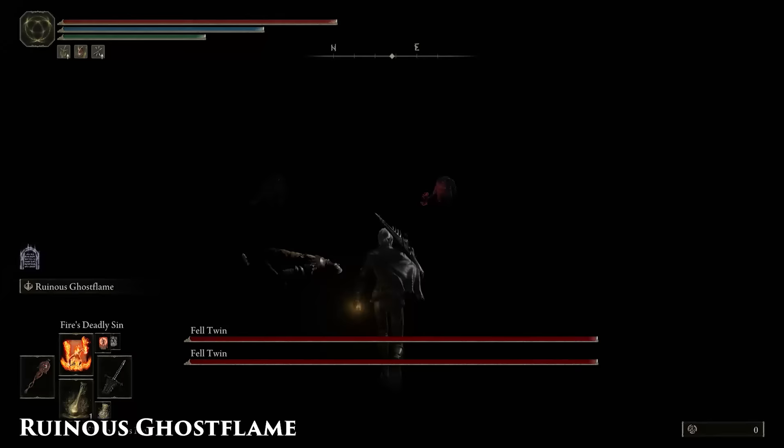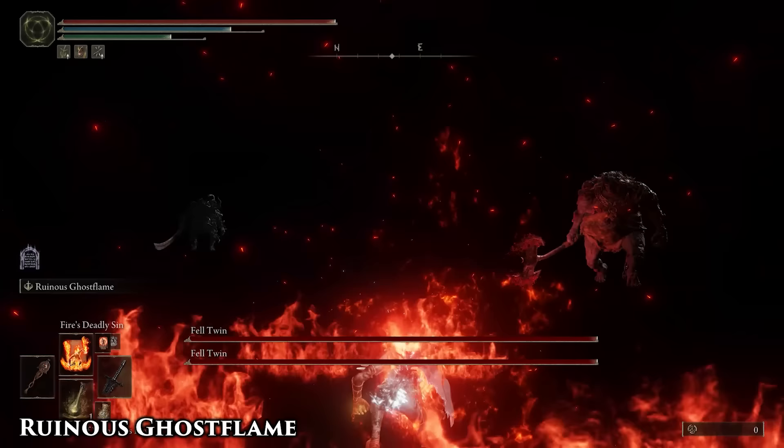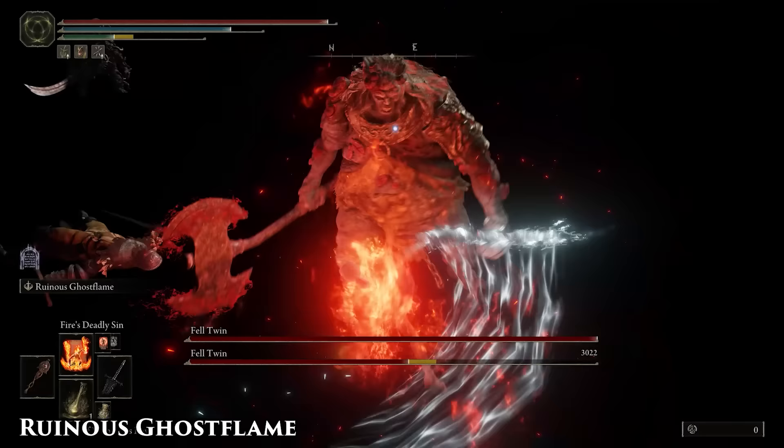Hey, Onyx Blade, nice seeing you here. This deals heavy frostbite damage, so if you want to activate this and then set yourself on fire with Fire's Deadly Sin, you can deal fire and frostbite damage at the same time.